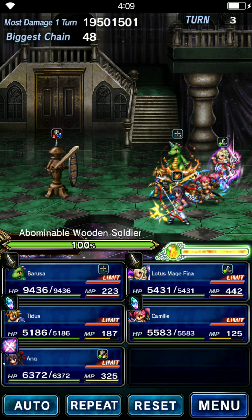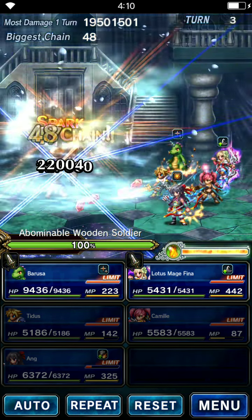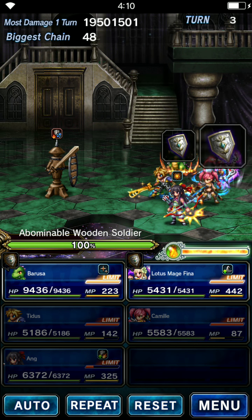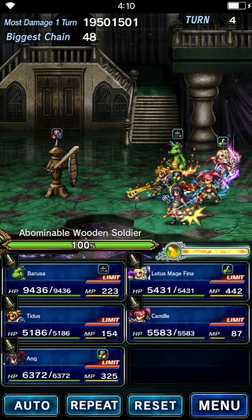We're going to queue up all our abilities. We're going to fire off Aang. And you'll notice both those triggered simultaneously. We're going to see we go all the way to 49 in the chain. And you're going to see that damage go from 7 million to probably 16.8 — substantially more.